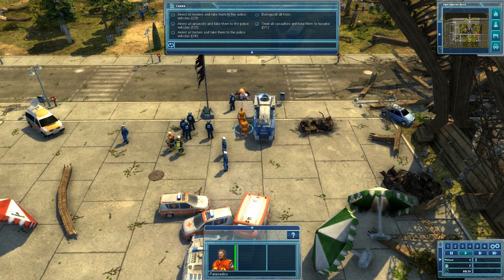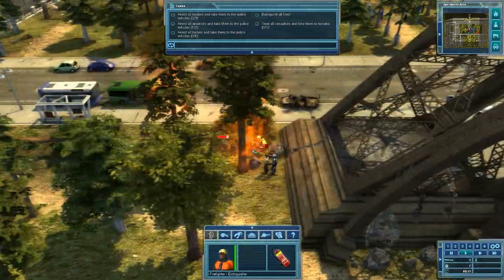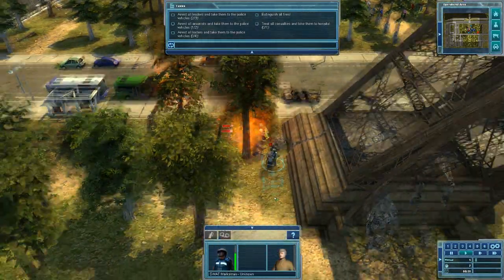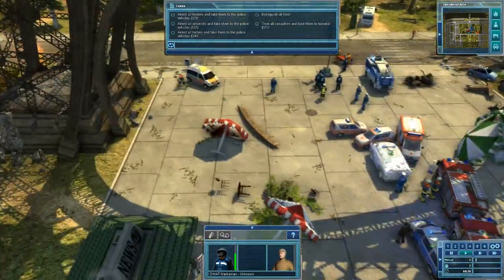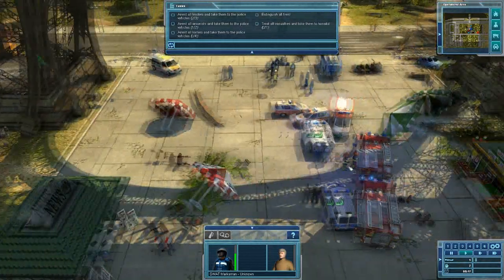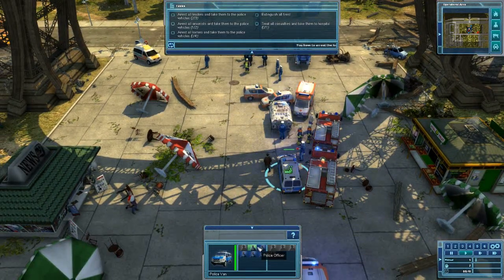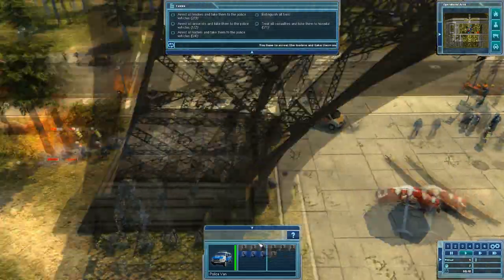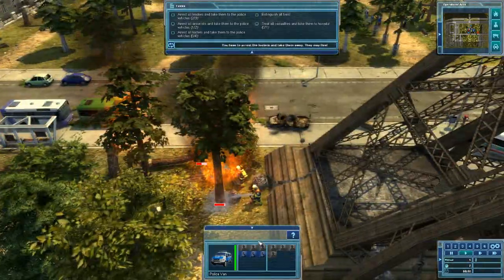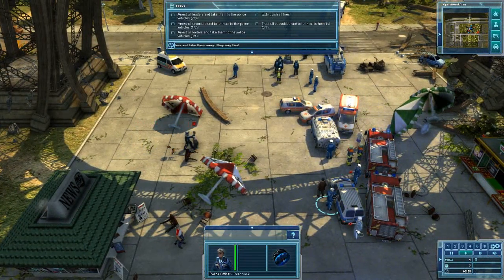He'll be ready very soon. Let's get the rest of these guys up here. I don't know why he stopped walking — I already told you to move up here. All right — a burning civilian vehicle exploded. We have to check if there's any further damage and deal with it immediately. That's what we're doing. Now I want these guys to get some roadblocks.